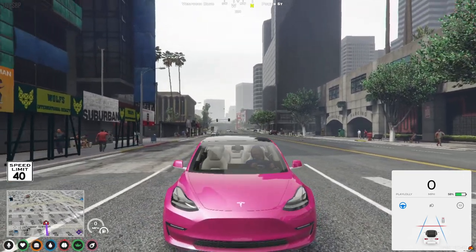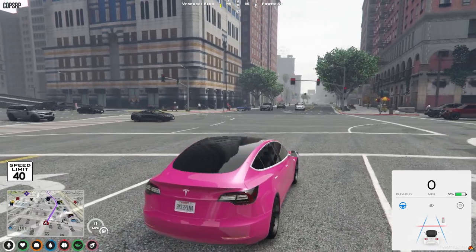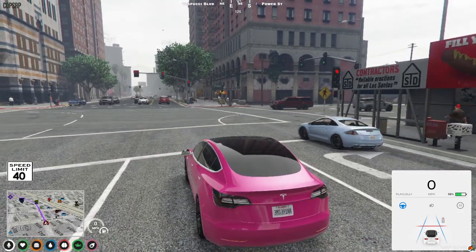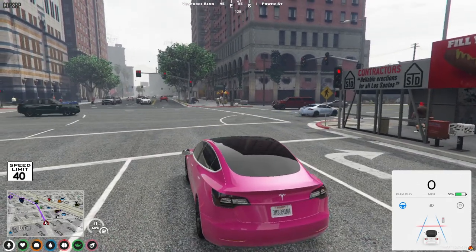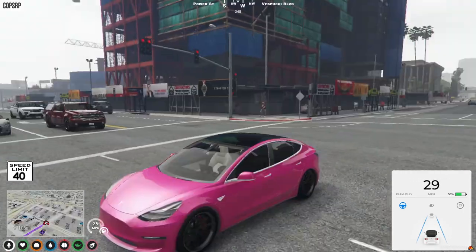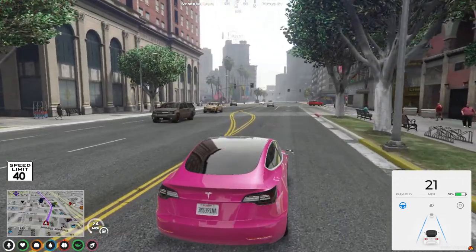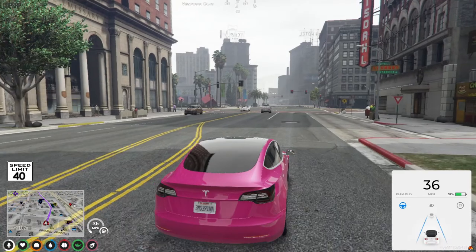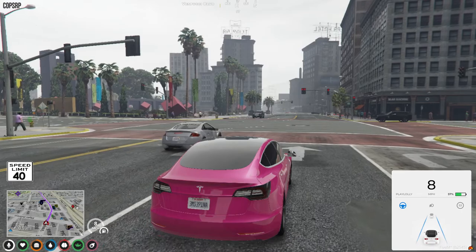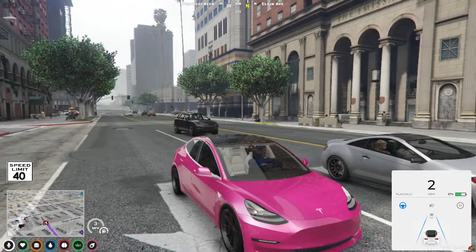Hi everyone, this is just a quick video showing off the PlayLolly Tesla self-driving script for FiveM servers, available on PlayLolly.com. It's self-driving, so you can set a key to any bind for self-driving, or you can use a command. Most QB Core scripts are commands, but you can bind any command to a key — that's how that works.